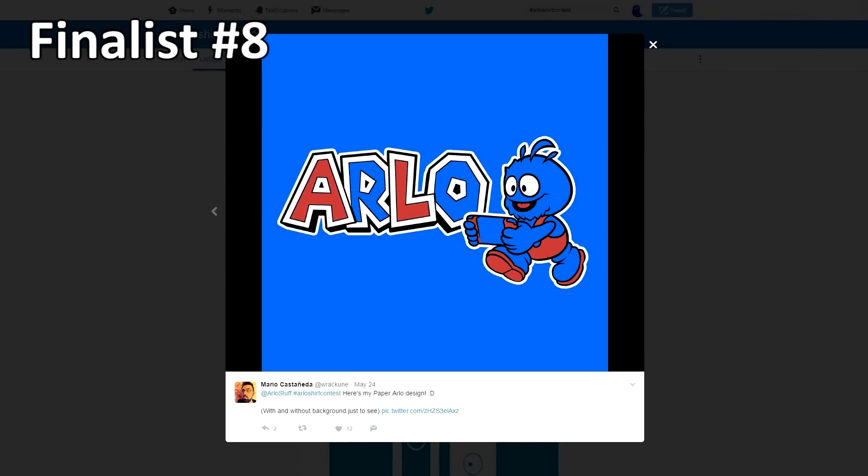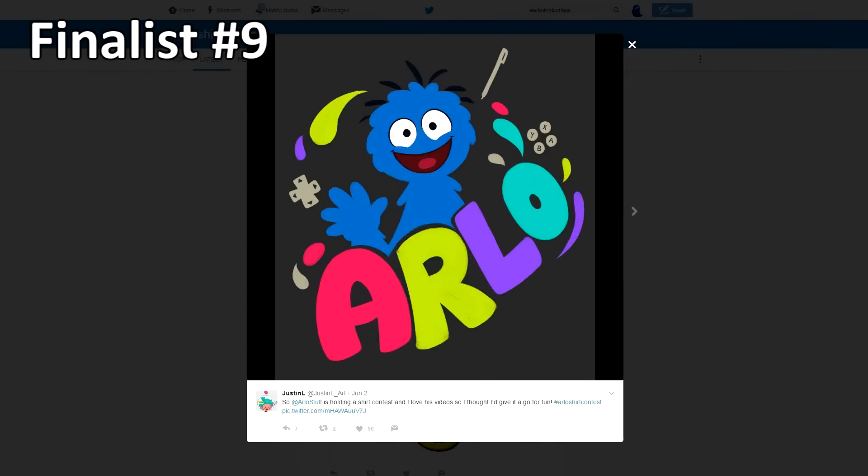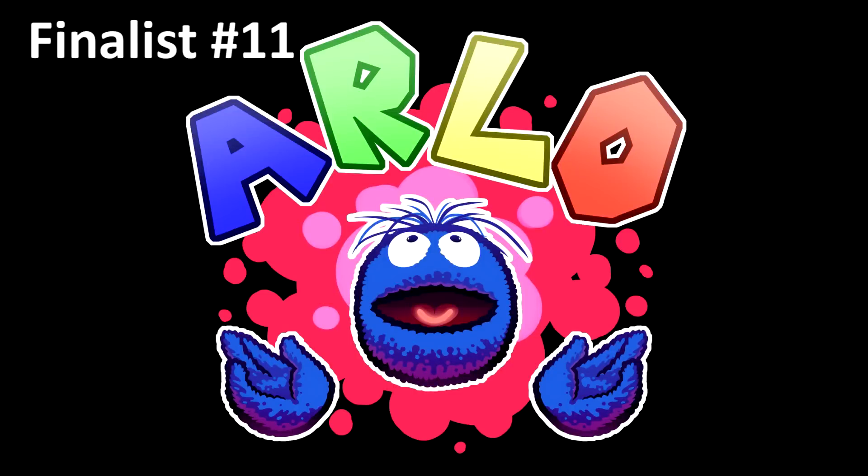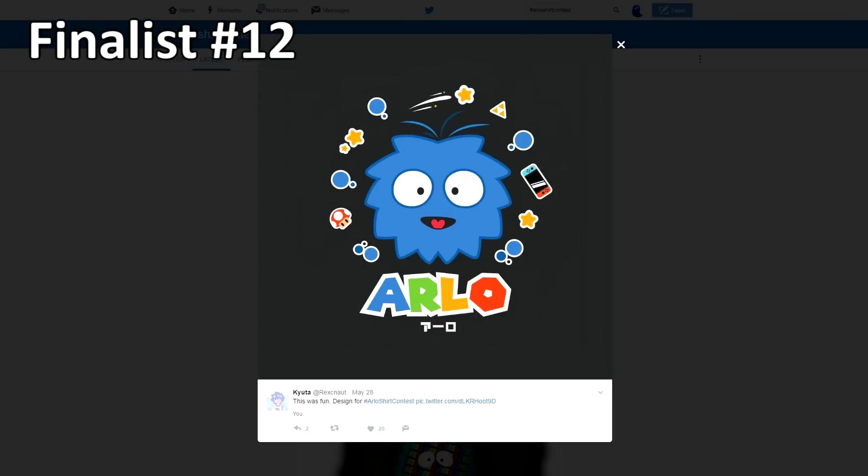At the time of this upload, there are only a few hours left in the Arlo Shirt Design Contest. There's a card in the corner — click on that and it'll take you to the original video with all the finalists. You can look at all the designs; there's a link in the description. Go vote for your favorite design — all you need is a Google account and it's super easy. The winning three designs are going to be on official Arlo shirts. The contest closes at 9 p.m. Eastern time, so go vote and goodbye.